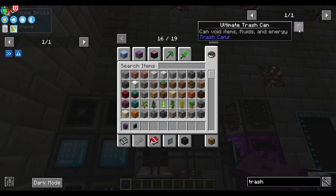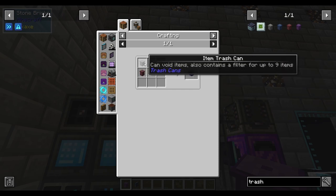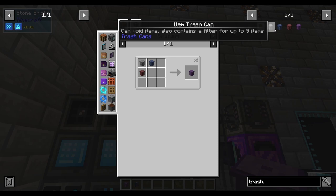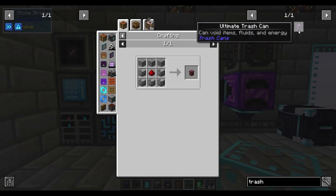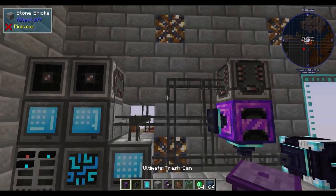You can use an ultimate trash can — the energy, fluid, and item trash cans — or you can just use the item trash cans and the fluid trash cans for now. You're pretty much just gonna need your regular ones; the item trash cans are fine. That's just some cobblestone, some regular stone, and a chest. From that point you've got the recipes for a couple of the others, but they're not super important — just get the item ones.